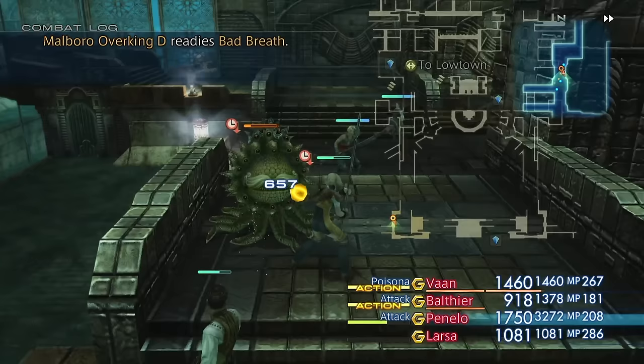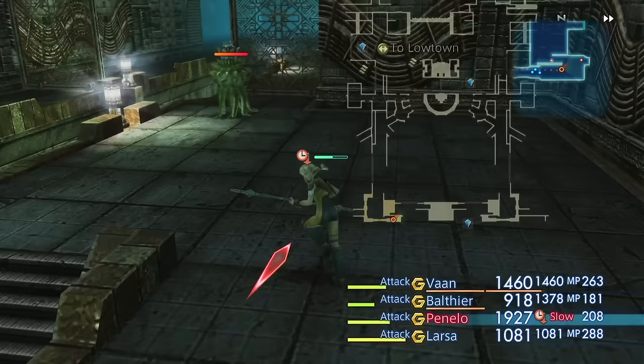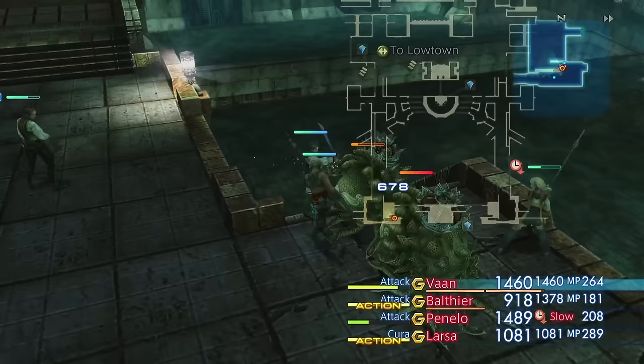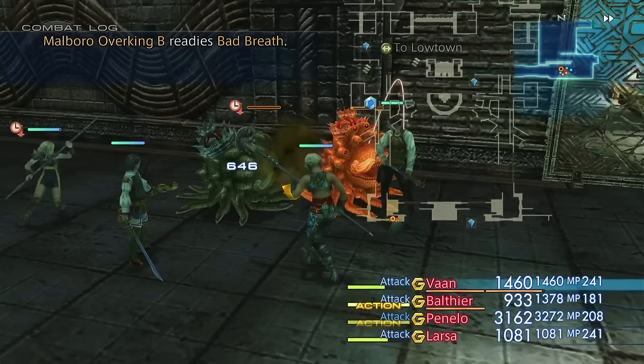On the last episode we had just arrived at Mount Bur-Omisace before killing our biggest rival yet, the Gill Snapper. We're going to continue that trend of doing some hunts by heading to the waterway that we started the game in. As you can see, the enemies have gotten a lot tougher — we have these Marlboros which are dealing a lot of damage and status effects and have very large health pools. We're probably a little bit too under-leveled to be in this area, but there are some hunts here I want to complete just to see how strong our party are.